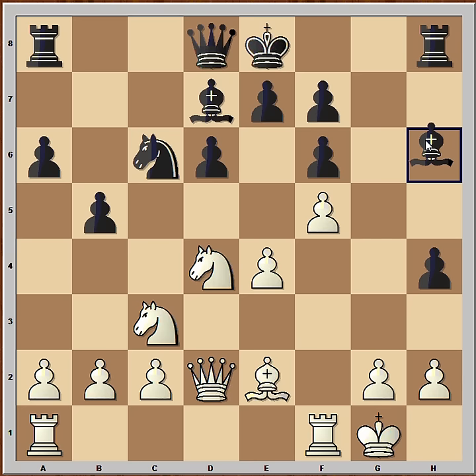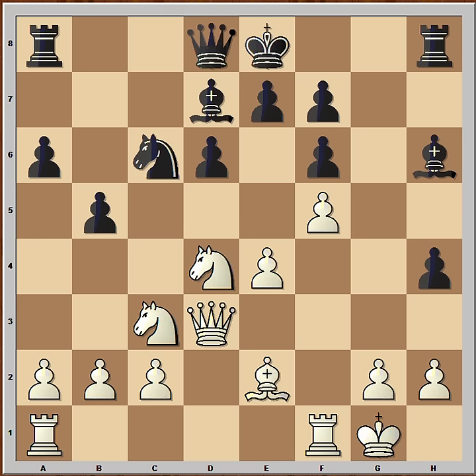Queen to d3 — the queen must stay close to the knight on d4. Queen to b6. And now this is the deadly move. The knight is pinned. If white didn't castle, it would not be such a big problem. How should white defend? Rook from a to d1.